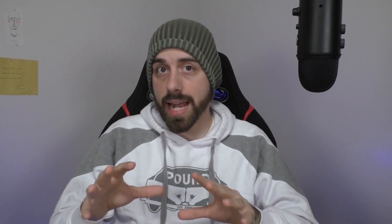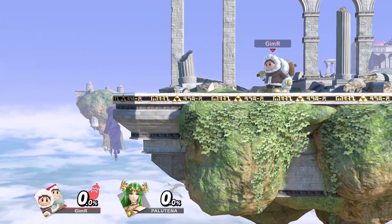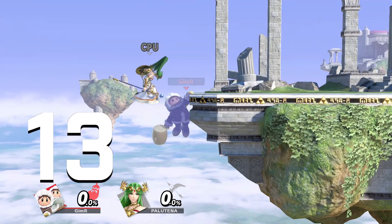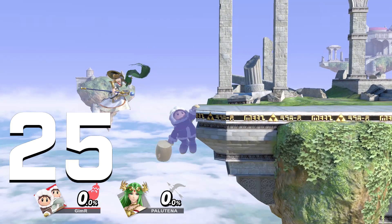Some ledge options are punishable on reaction, others based on a read. The one thing that makes being on the ledge bearable is that you can sit there with your invincibility still intact and mix up the timing of choosing from one of those 5 options. But if someone grabs the ledge right after you grab it, you will get trumped — a 27-frame animation you can get hit out of. The only way not to get trumped is to buffer one of those 5 options, but this takes away your mix-up and causes a ledge trap situation.